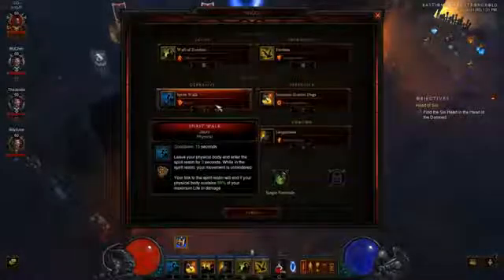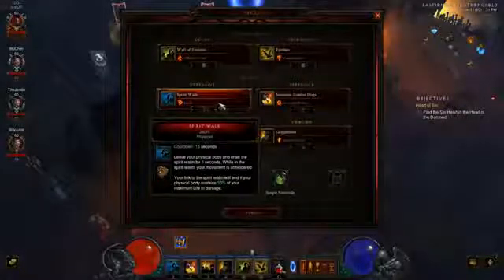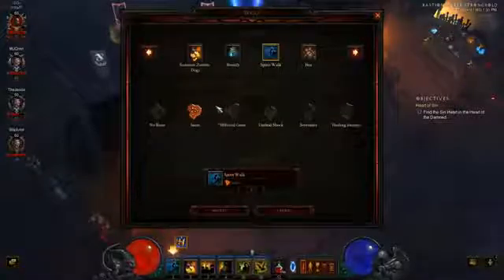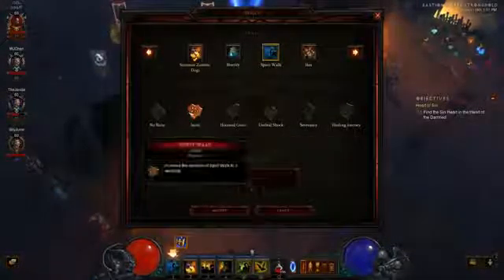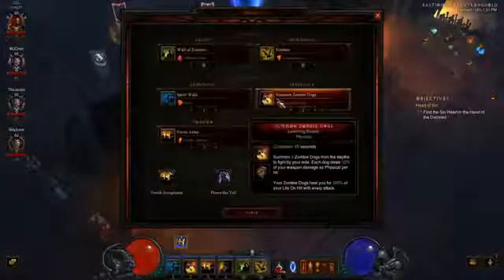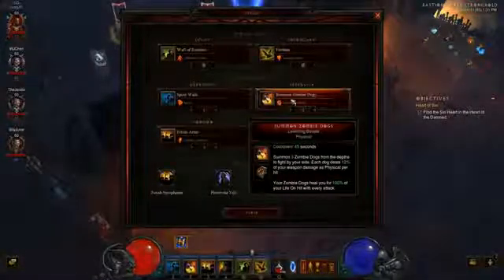I have Spirit Walk on just because I really enjoy it — get around fast. Since this isn't a mana-heavy build, you can put whatever rune you want on it. I put the Jaunt rune because I like that duration, especially against elites — they can't really do anything.